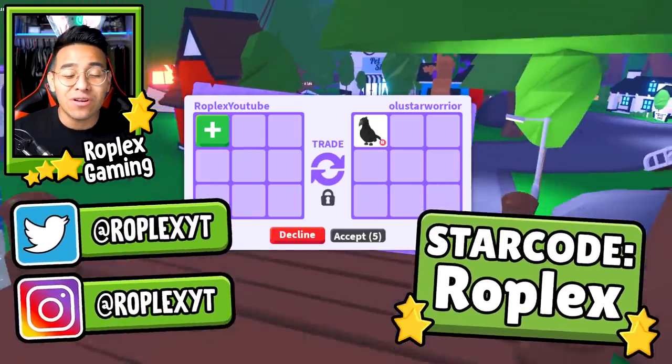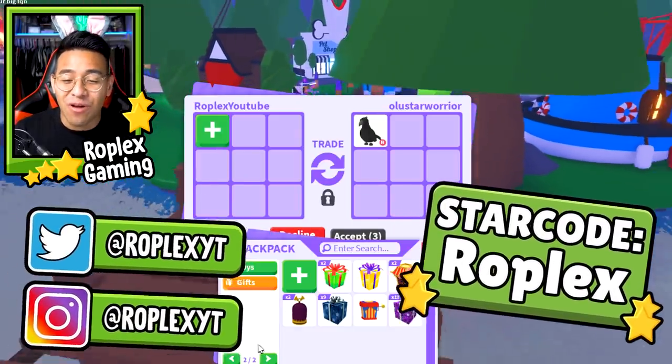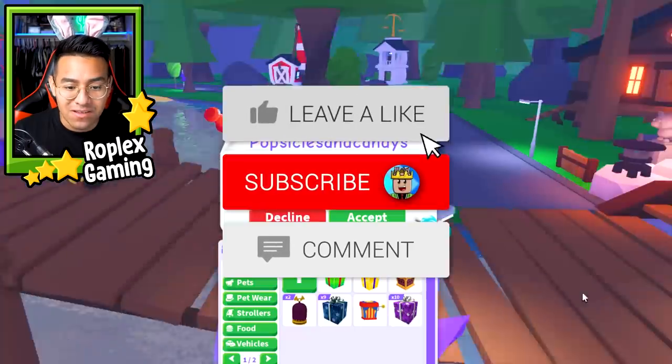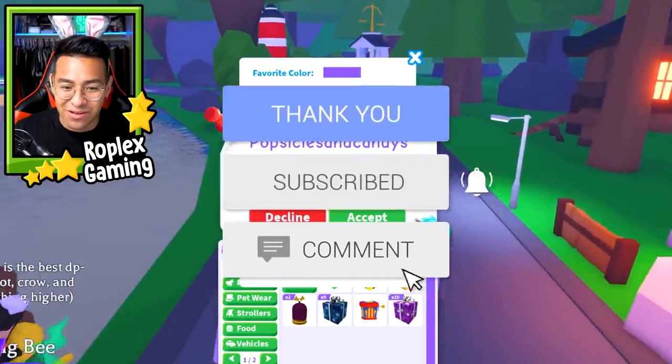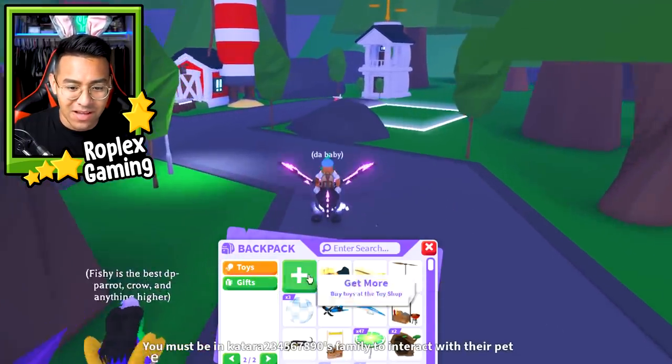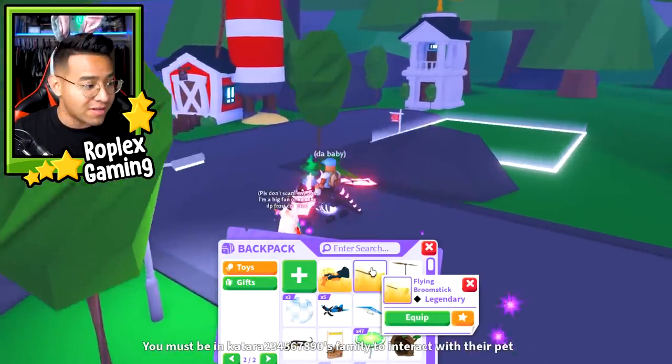What's going on everybody? Welcome back to another Adopt Me video. In today's episode, we are going to trade away a flying broomstick. Let me show you guys. A flying broomstick looks like this. Now, since it's nighttime, I might as well show you guys. But this is what a flying broomstick does. This is what it looks like.